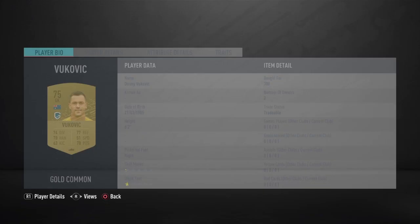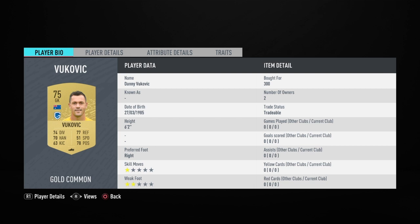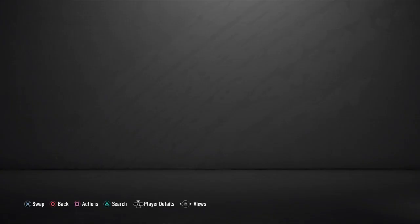We're going to be starting off with Vukovic in goal. Danny Vukovic is his name — he's just 300 coins. To get them for 300, you must bid on these gold players, because if you buy now they're around 400. I'd recommend you bid, and that will save you overall through the whole SBC about 800 coins. And if you're doing loads of these, that adds up quite quickly — say if you do 10 of those, those buy nows would end up being 8,000 coins.